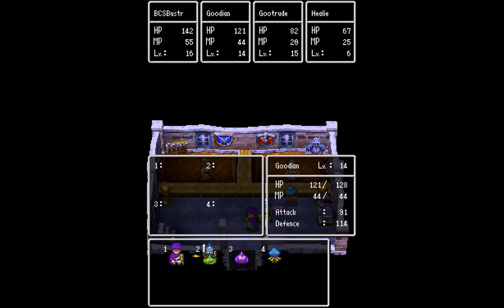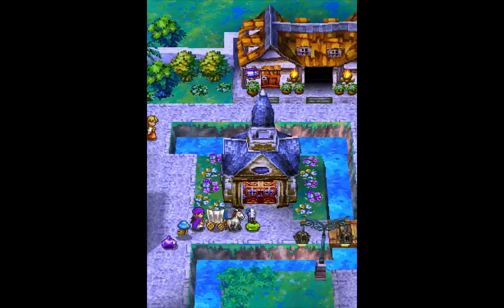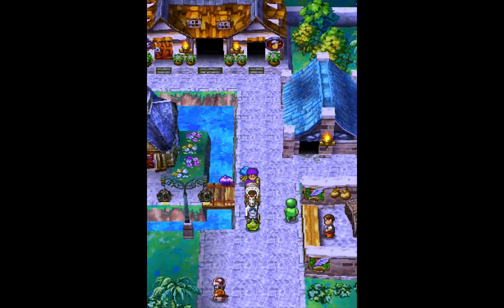Let's get our lineup going — definitely want Guthrud first, then BCS Buster, then Healy, then Guthrud. That is exactly what I want, and we are good to go. Let's go ahead and get out of here and rock and roll.